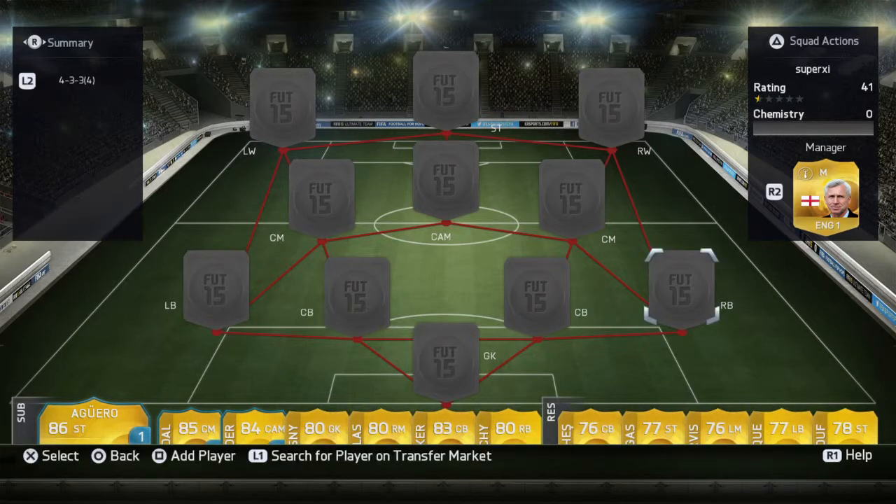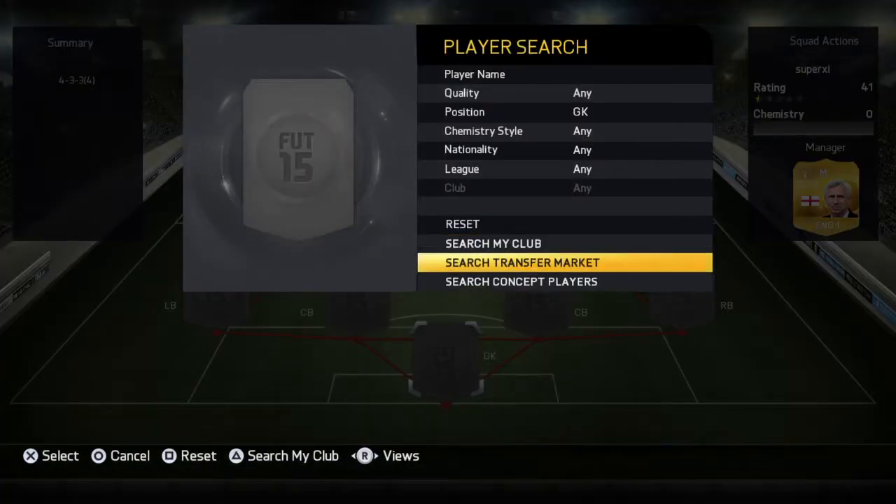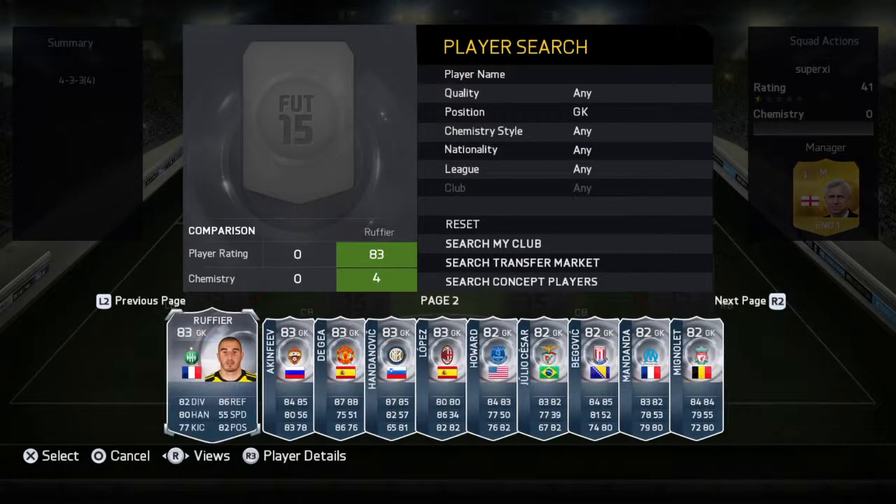Hello guys, Mitchell here and welcome back to another squad builder on FIFA 15. To start, we're going for Joe Hart. I need to find him in the concept.